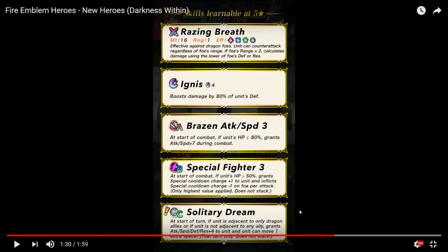Then we have Ignis — boosts damage by 80% of the unit's defense, activates on attack. Special Fire — we're seeing that quite a lot now, that's a nice little skill. New skill: Solitary Dream, which I believe will be exclusive to her — White Border. At the start of the turn, if unit is adjacent to only Dragon allies or is not adjacent to any allies, grants Attack, Speed, and Defense to unit, and unit can move one additional space. That's a built-in Reposition-style move with a buff to go with it. And the fact she can just dismantle dragons — that is a very scary unit.